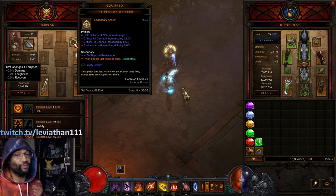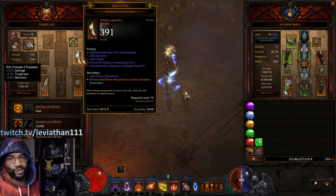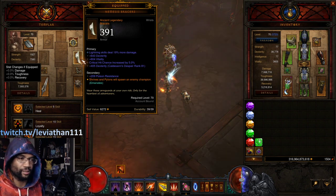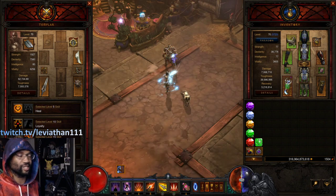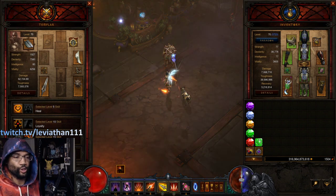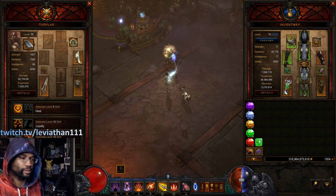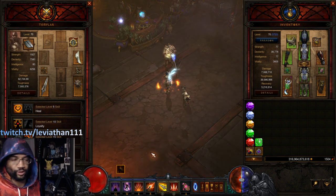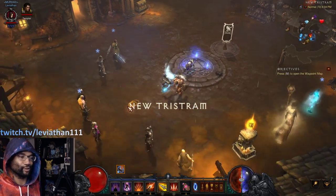Emanate is super powerful, especially for pushing. Examples include Flavor of Time and Nemesis Bracers. There's a full list on the PTR — we covered that in a recent video, linked in the description. They also redid some of the follower skills, giving them scaling based off the follower's primary stat. Every follower now has a Cheat Death with a base two-minute cooldown. Interestingly, for some followers, their most powerful skills are paired with the Cheat Death, so you're choosing between more power or survivability — like the Scoundrel's crit skill is paired with Cheat Death.